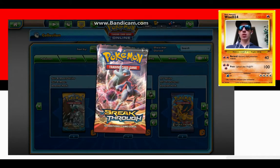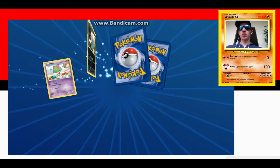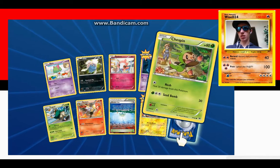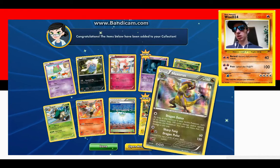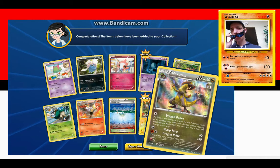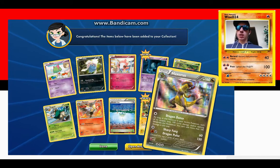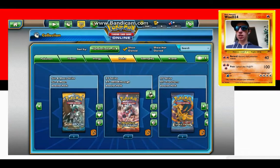Hopefully we can get another tradable or usable card. I got a reverse holo Axew holo. This Axew is nasty — look at those moves! Alright, let's do an Evolutions pack.